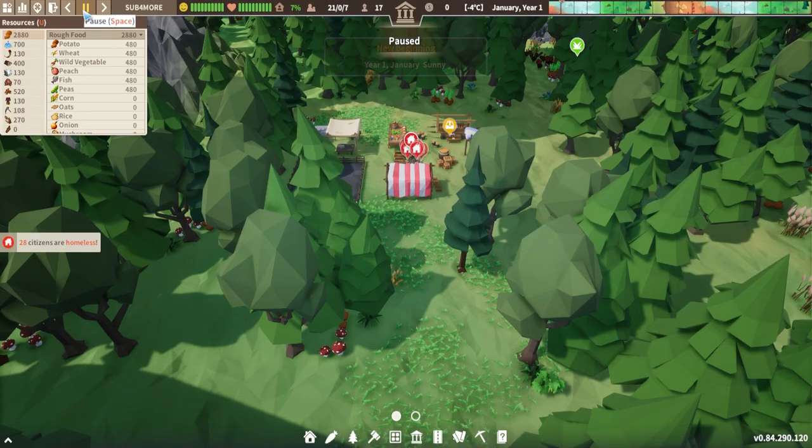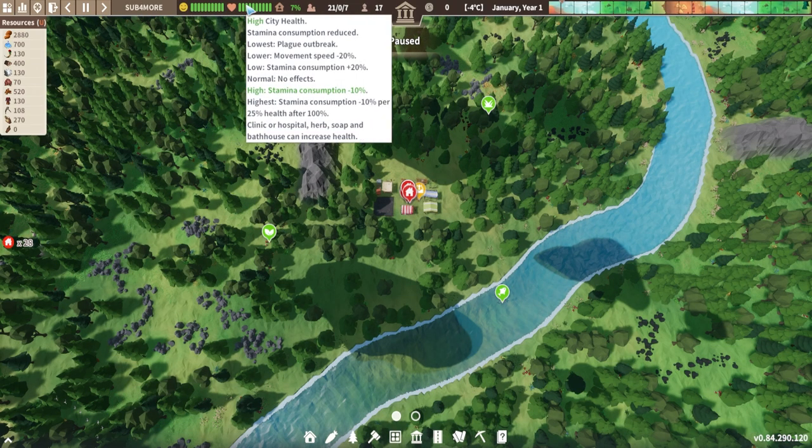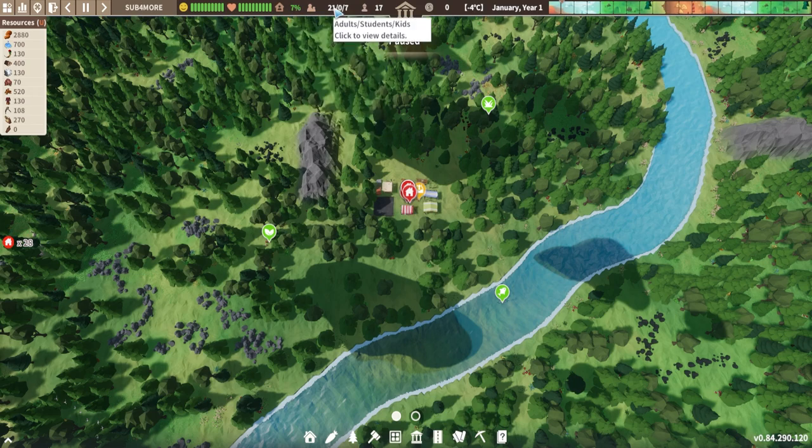So up here we can pause the game and we can see that we now have our town and our settlers have moved in. Along the top we have our town's happiness and health, which starts off really high. If we hover over this, we get an overview of how our town's going in terms of all the different facets of town life. Then over here it shows us the amount of adults, kids, and students we have, and then our labourers who are going to help us do some tasks.